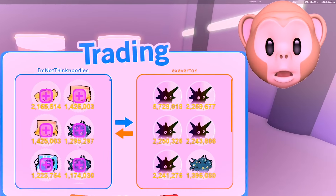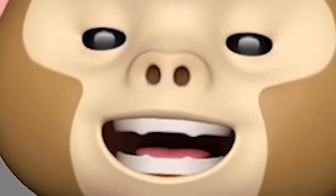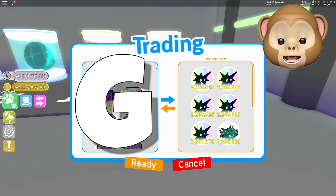Just because I had so much — whoa! Look at that rainbow spike. 5.7 million. I don't even know why that one is so good. Wow. GG, man. Look at this guy's team — oh, that's awesome.